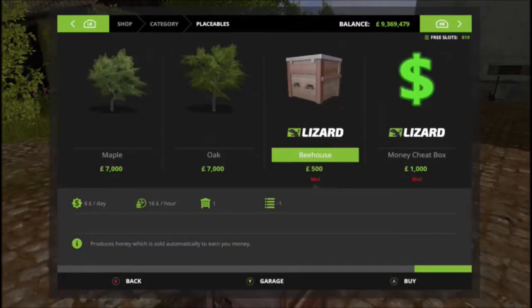Now for the details, let's have a quick look. It's £500 to buy, £8 a day in charge, one downloadable slot. But they do make £16 an hour, so that daily charge of £8 soon gets paid back within the first half hour. So a nice addition to have in my opinion — a nice little money spinner.